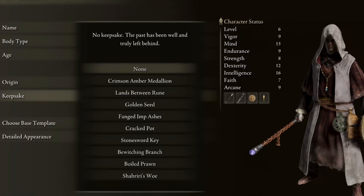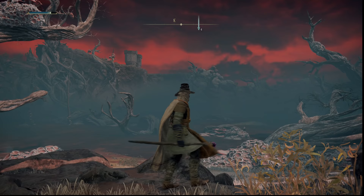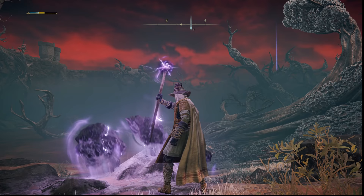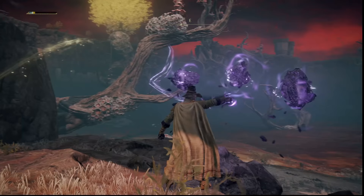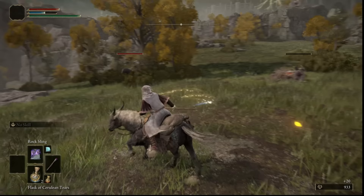Next we'll need to obtain the best staff. The best staff to get in Elden Ring early on is the meteorite staff. I'll be showing you the location in this video as well as a unique spell called rock sling, which kind of acts like a homing missile with an area of effect damage. We'll also be getting an armor set. But what's great is that you don't need to kill anything to get any of these items. And the damage you see me doing with my sorceries right now is only at level 8 using the astrologer class and the meteorite staff.